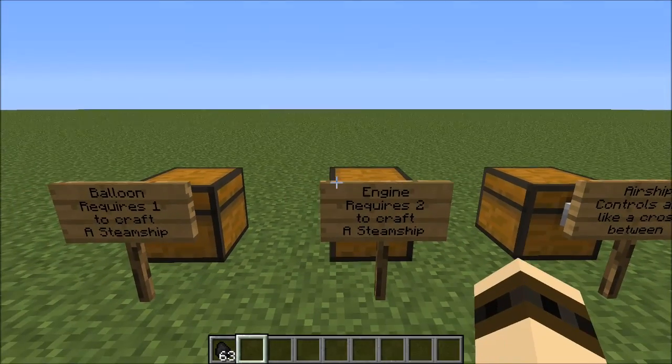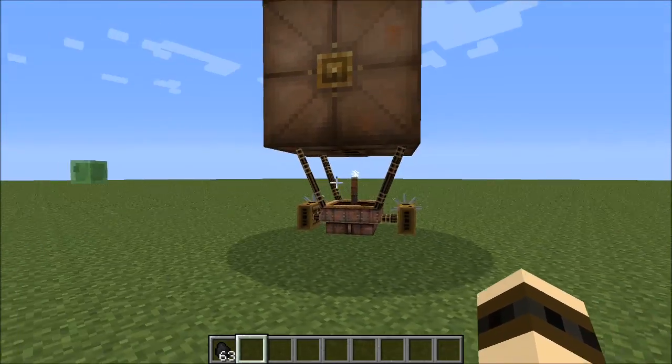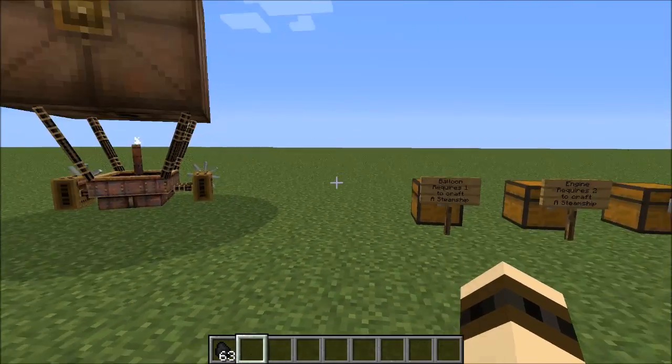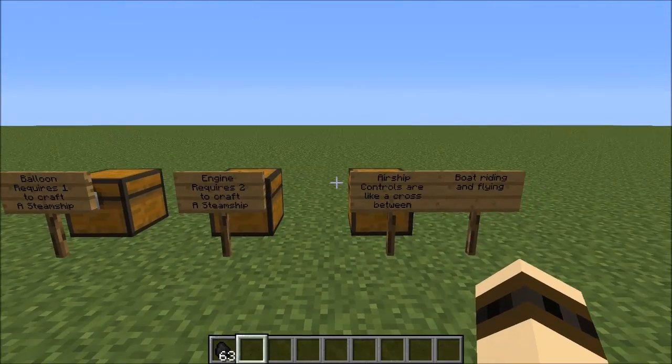The next is the engine. You're actually going to need two of these, hence the whole staying true to the recipe, because it actually has two rotors on the sides. The way that you craft this is eight iron ingots in the same formation as the balloon, with a piston in the middle instead of leaving it empty. You're going to need two of these.